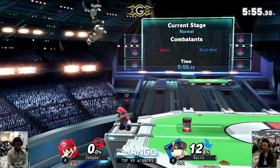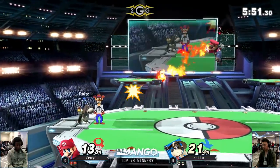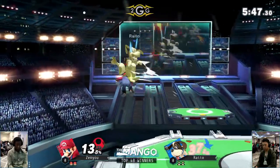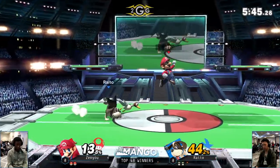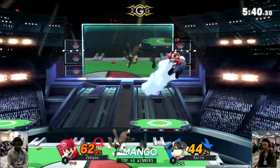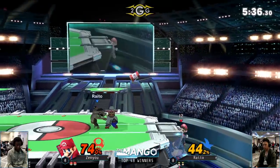Zenyu's actually playing around the projectiles really smart right here, even using the flood to push the can away. Zenyu's being very patient — I like how he's playing around these projectiles. He's not mindlessly trying to start aggression and just hope Raito messes up. He's being very calculated on where he's positioning himself around these projectiles since they do go in predictable arcs.